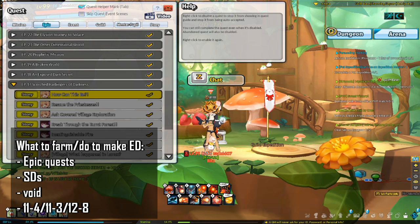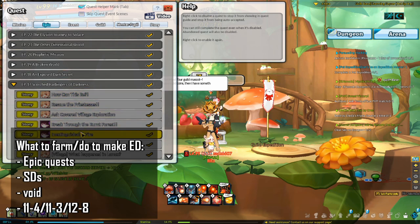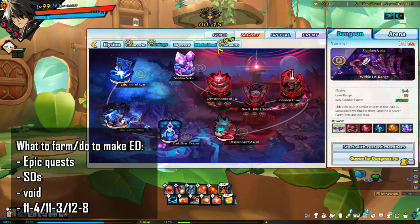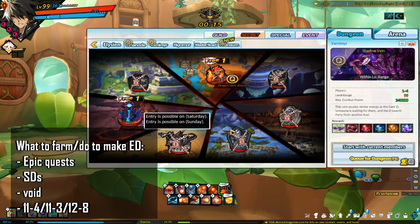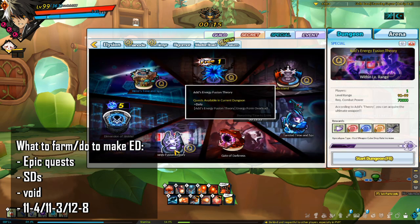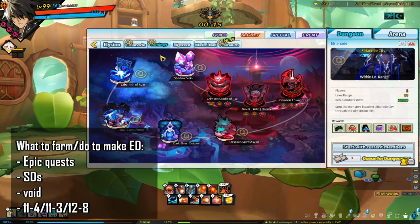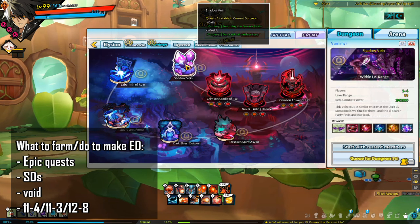To make ED, complete your epic quests starting from Lanox, chapter 17 and above — each of these quests give a decent amount of ED when completed. Epic quests are once per character, so you can make more characters just for epic quests. Similarly to EXP farming, you also want to farm SD dungeons, Varnimyr Dungeon, 11-4, 11-3, or 12-8. For more in-depth information on how to make ED in Elsword, refer to the guide linked in the description.